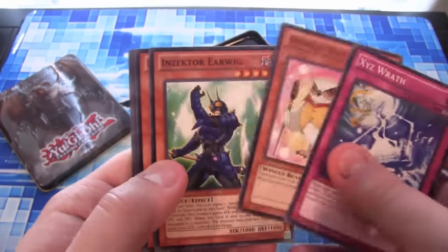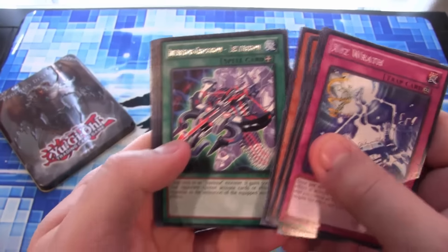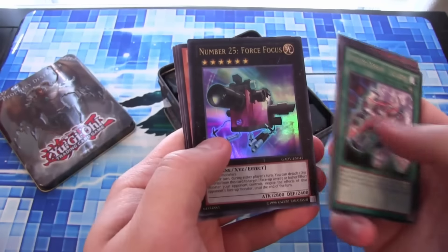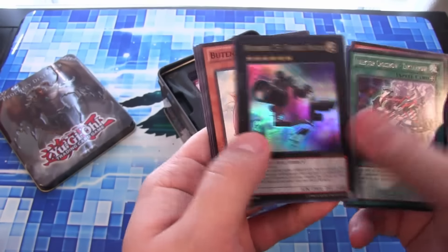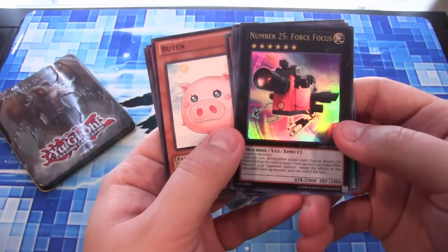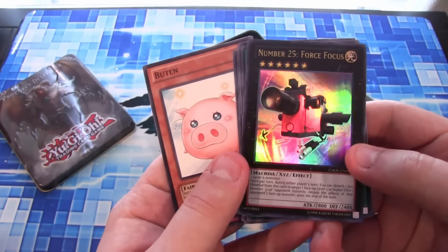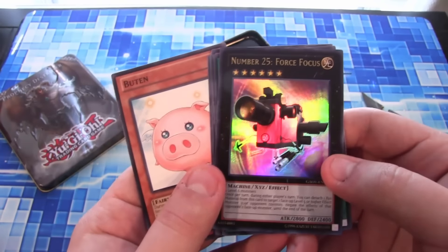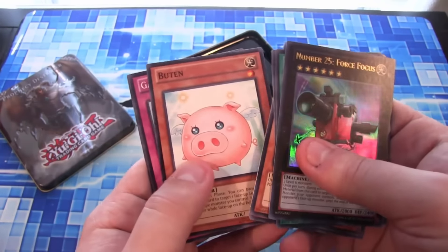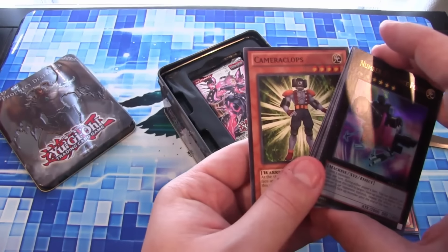We have a Sector Crossbow, Zeta Arrow, and a Number 25 Force Focus. There we go — Ultra Rare, that's pretty cool. It's always cool to get an Ultra Rare card, especially a Number card. Unfortunately it's not one of the more useful ones, but I still kind of like it. It's a camera — an evil camera — so it sounds like a story on Goosebumps or something.